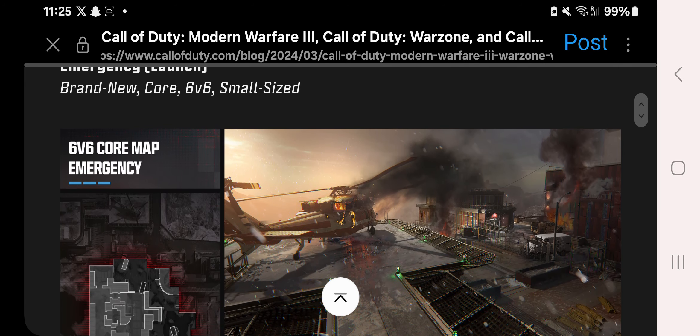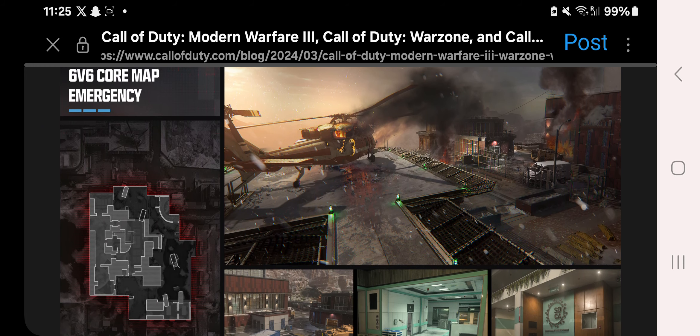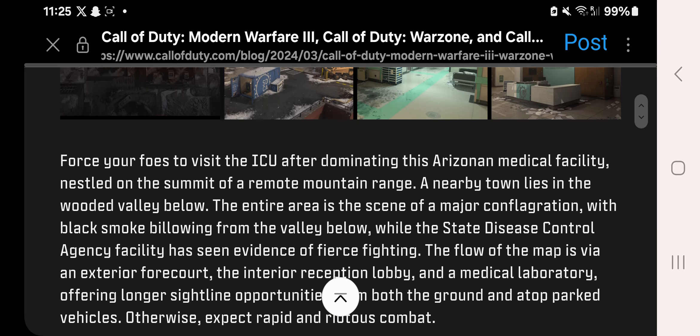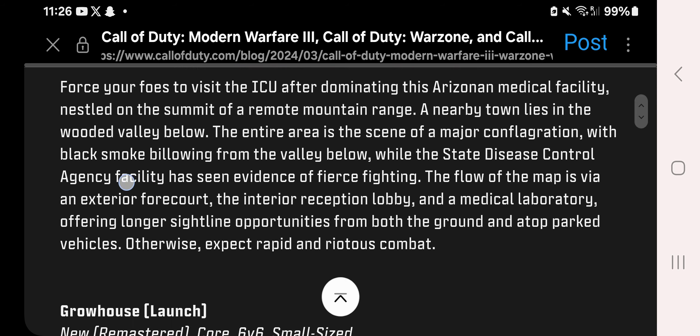We're also getting Emergency as a launch map — a rather interesting looking map. Set in an Arizona medical facility on a remote mountain summit, with a nearby town in the valley below. The area shows signs of a major conflagration with black smoke from the valley, and the state disease control facility has seen fierce fighting. The floor plan features an exterior forecourt, interior reception lobby, and medical laboratory offering the longest sightlines. Expect rapid and riotous combat otherwise.